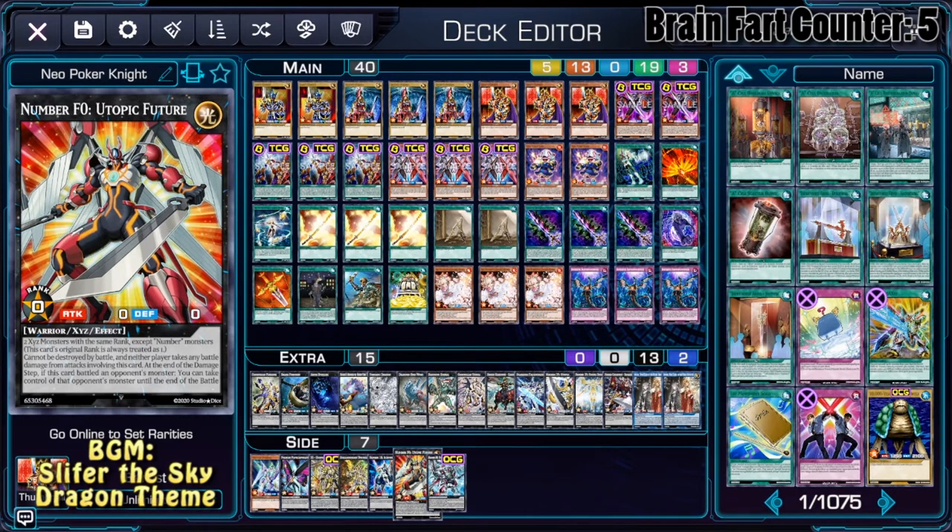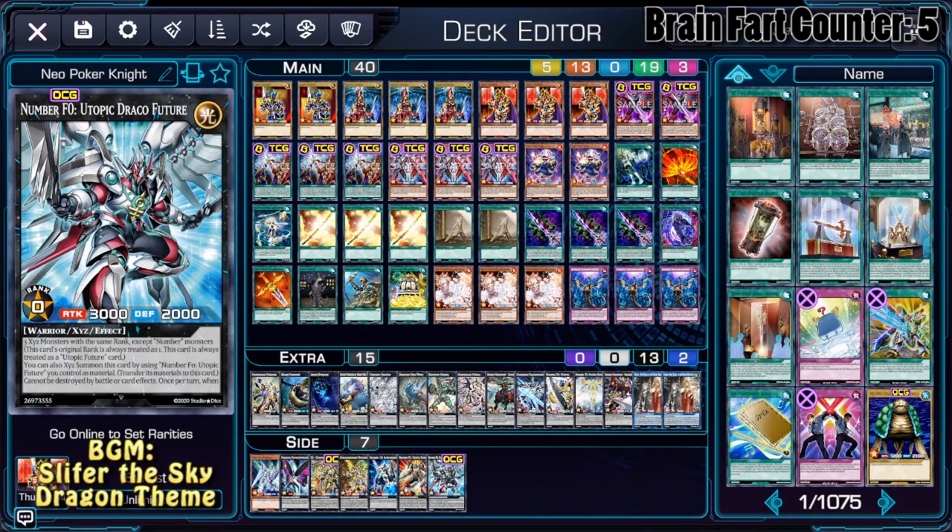Last we have F-Zero Utopic Future and Utopic Draco Future — also very neat if you're able to establish 2 monsters with the same rank. But the deck consists of making 1 rank 4 and 1 rank 5. Making 2 rank 4s is not the idea here, so this is not something the deck is tuned for. You can of course retune it for that, but this build is not.